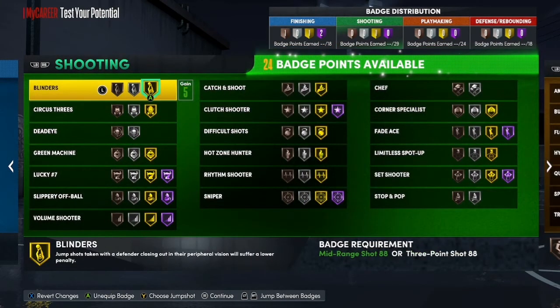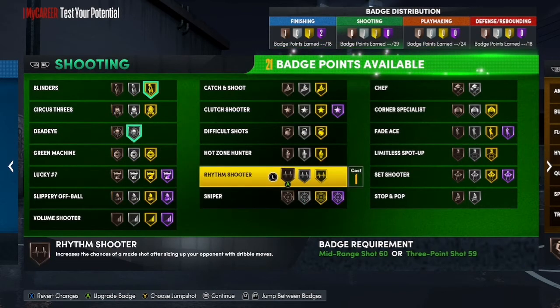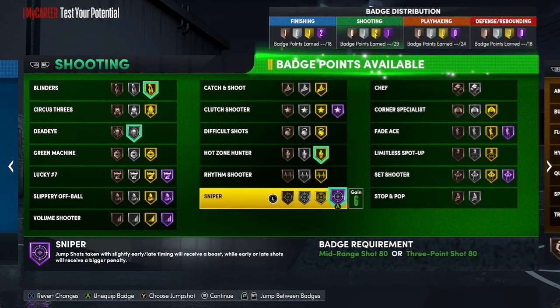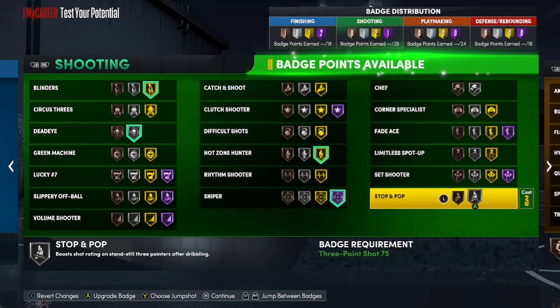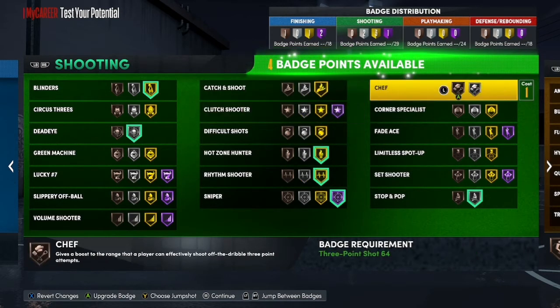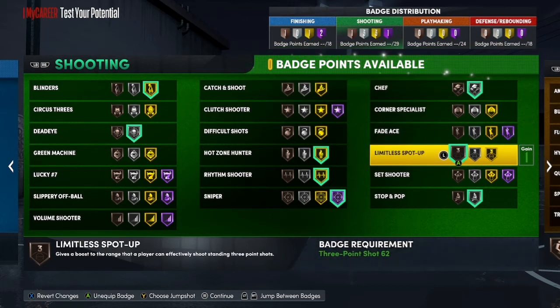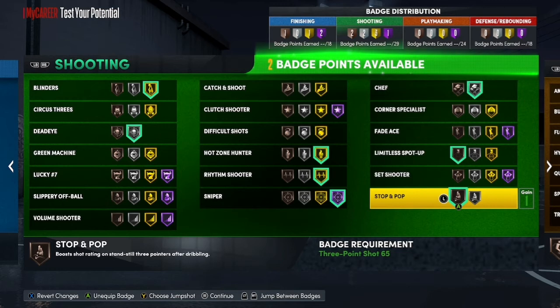For the shooting badges, you want to go with Blinders, then Dead Eye, then Hall of Fame Sniper and Stop and Pop. You can throw Catch and Shoot on, maybe throw some Chef on if you like, or throw on Clutch Shooter. Maybe a little Spot Up if you want to.